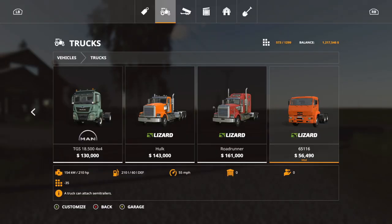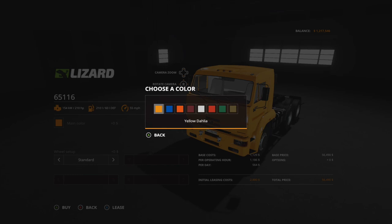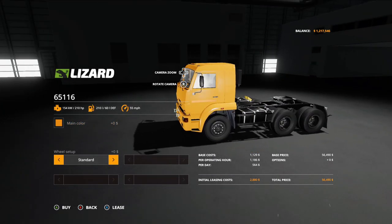Now we have a new truck — the Lizard 65116. It's $56,490, top speed is 55 miles per hour, 210 horsepower, and 35 slots. Main color options include yellow, blue, orange, cherry, white, red, green, and khaki. Setup configurations are all standard.